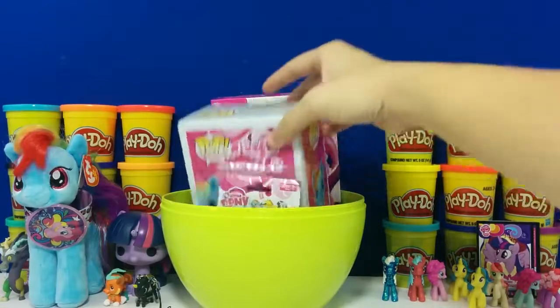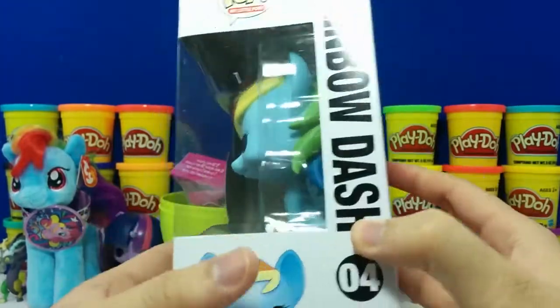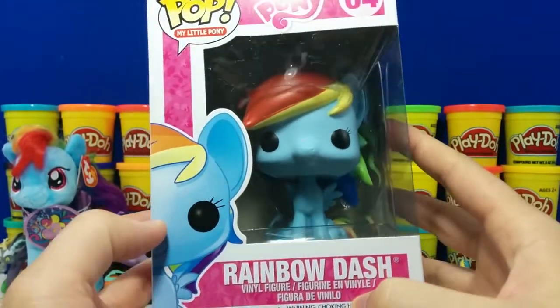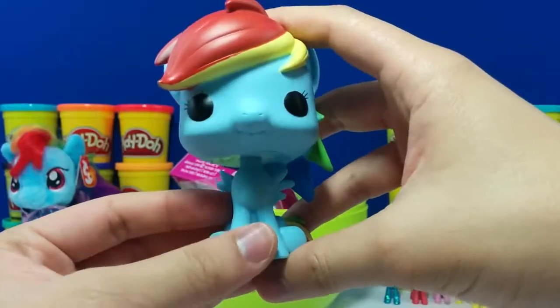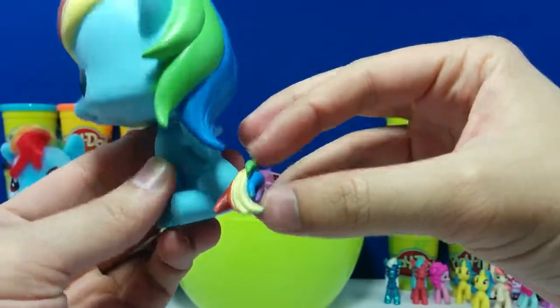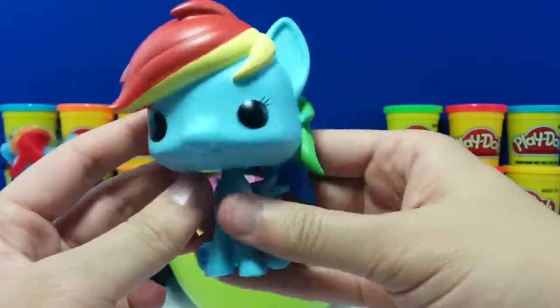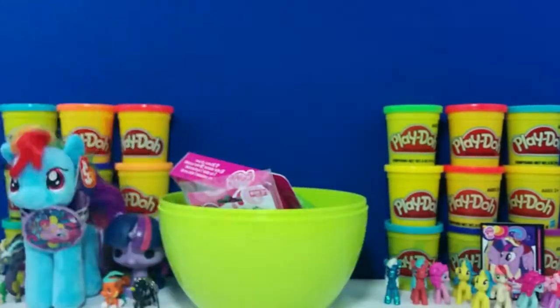I'm going to grab this big box next. This is My Little Pony Funko Pop, and we got Rainbow Dash — she's number 4. Can you guys see how big her head is? Check out the colors on her hair. Here's a close-up of Rainbow Dash. You see how many colors are in her tail? Red, yellow, purple, blue, and green — and so is her hair, a bunch of colors. Her head of course is pretty big, as it's a Funko Pop. Let's put Rainbow Dash right in here.